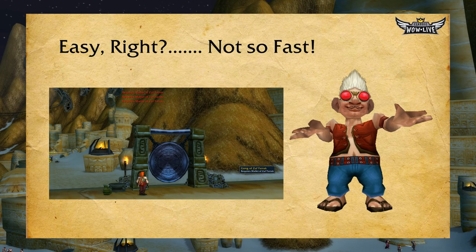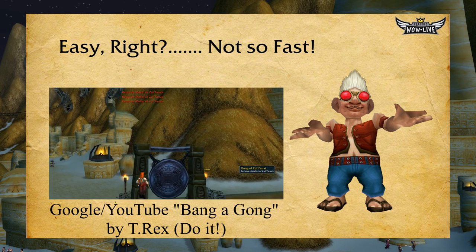It isn't really that simple. If you go to Zul'Farrak with your party and head to the back, you'll see a large pool of water near where Hydromancer Velratha will pat. After you clear the area you'll notice there's a large gong on one side of the large pool. That's actually how you summon Gazrilla — you have to bang the gong to summon him.